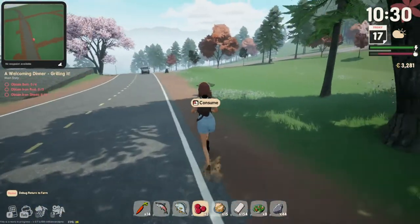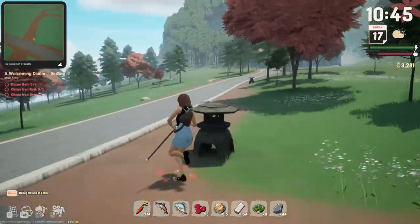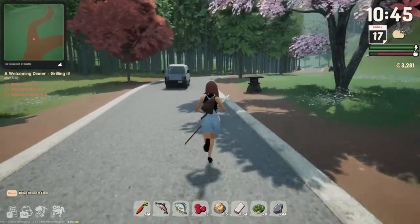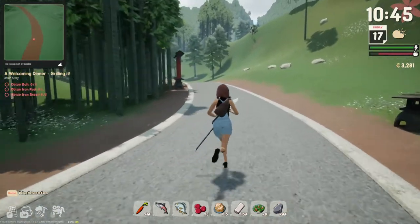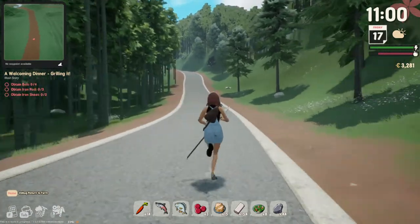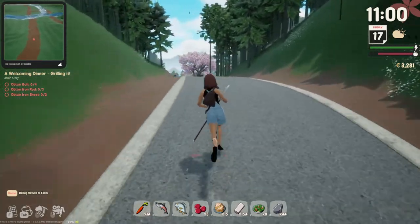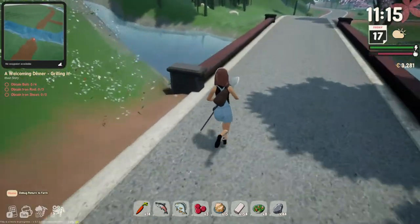I really wanted to show you all this stuff the developers added because it's amazing. I'll show you beach combing a little bit later at night, and I really want to show you this last fish. Then we'll go mining, comb the beach, and plug items into the recycling machine. The landscape, the shrine in the background, the music — every time I play Sunnyside it's a whole new experience.